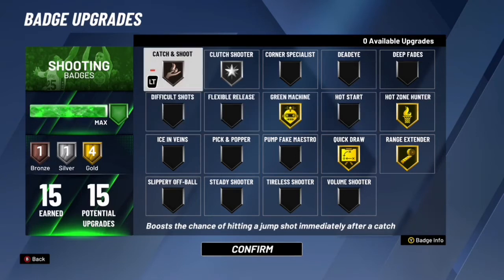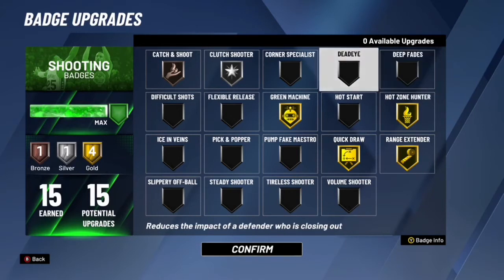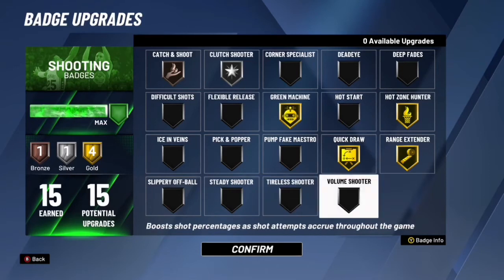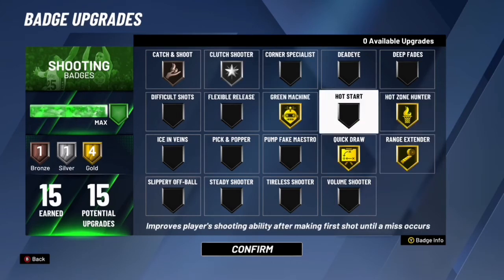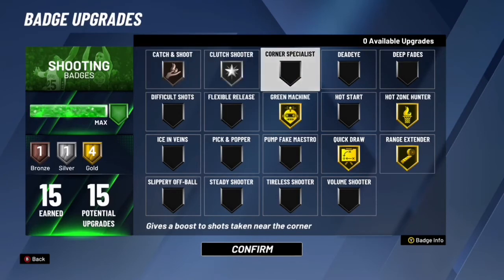These are good badges to use — I'm telling y'all, try them out. All the badges I just named, I know a lot of y'all already use them, but try them on different tiers like silver and gold, because some badges work better on gold and silver than Hall of Fame. I promise y'all — I've been through that. Sometimes badges on Hall of Fame don't work too good. I don't know why, but it's just how 2K is. Y'all know how 2K is.